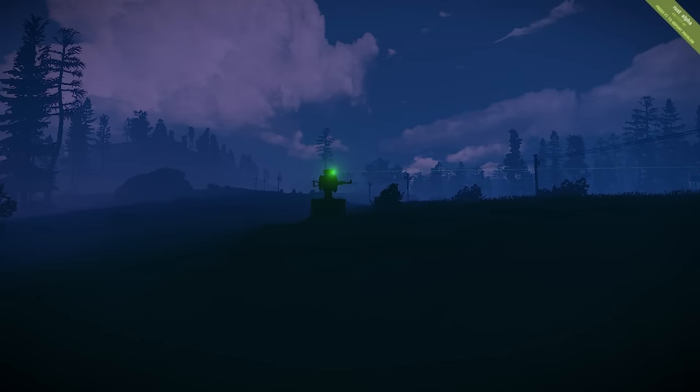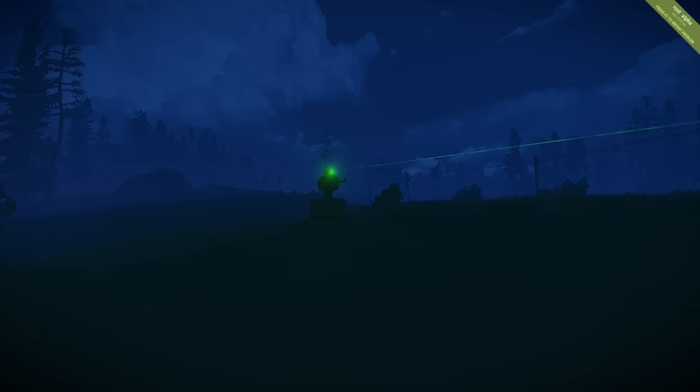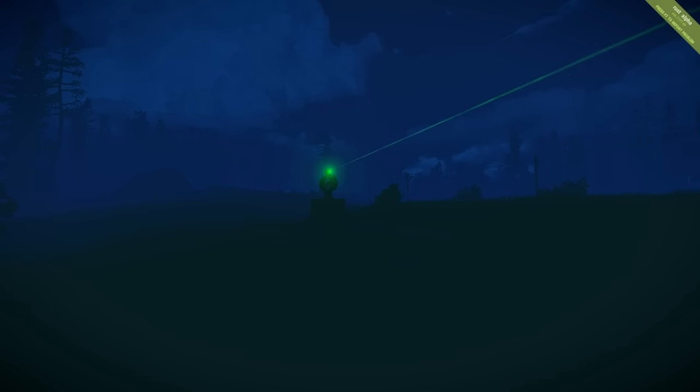The last update is for the turret. When the turret is set to peacekeeper mode, the laser will now be green, so you can tell from a distance whether you'll be shot instantly or whether you can approach safely. The turret also now moves differently — you can see it scanning the area and it no longer sporadically jumps to different points. The sound when it's moving has also been lowered.